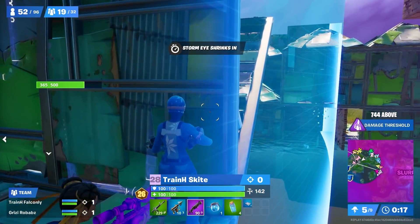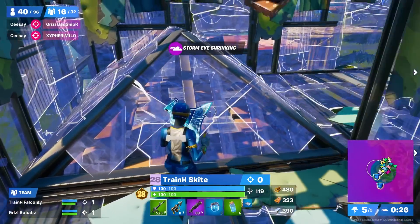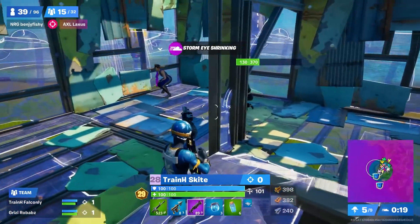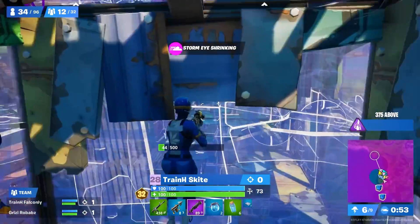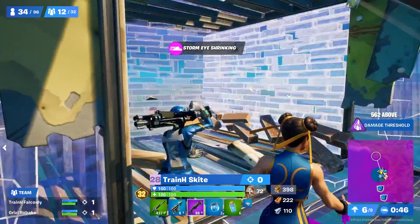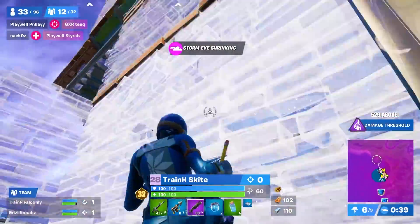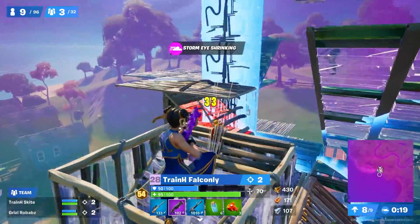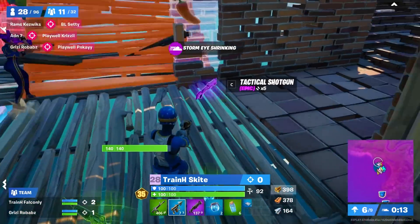The harpoon was absolutely critical — Skite used it over five times to harpoon different loot at different points in the game. Once they rotated into fifth zone they positioned on a nice dead side edge, going a little further in to stay away from other players. This gave their next rotate a very easy path and they consistently stayed on a good mid to low ground layer, roughly two layers above low ground. The harpoon came in clutch again as Skite consistently harpooned up lots of loot through the moving zones, and towards the end they knew they had enough loot to go up for high ground. They took height very successfully and then won during the heal off. The harpoon was 100% the reason for the success of this game.